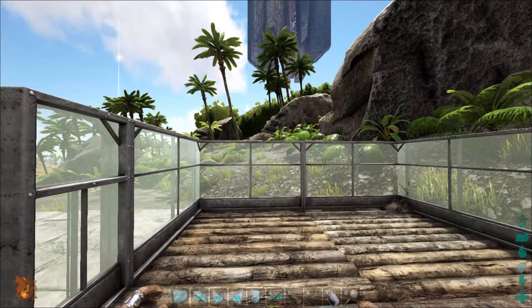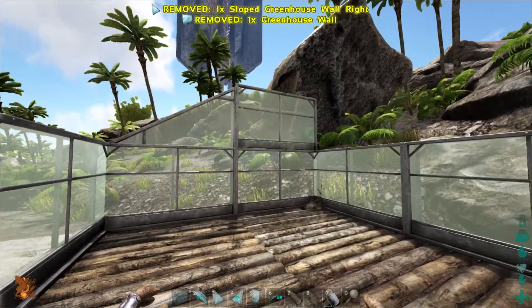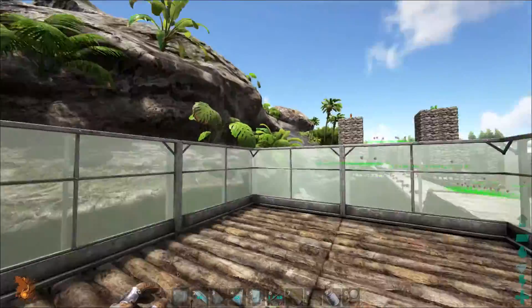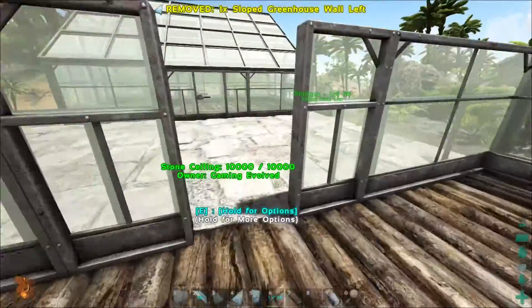So then we're going to need... number three, number one, number three. I need two, four, six... seven more walls. Let's go see if we can craft those up real quick.